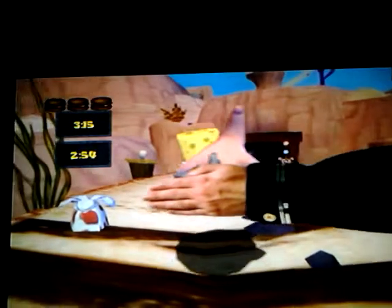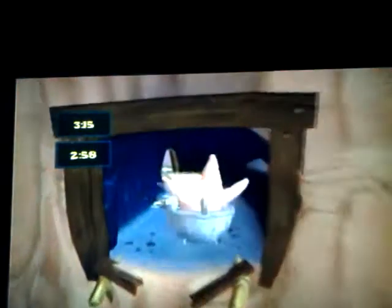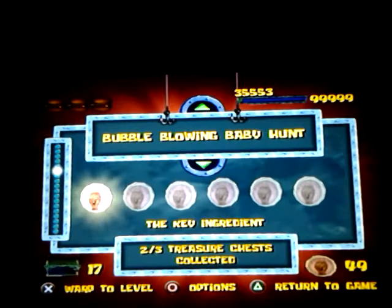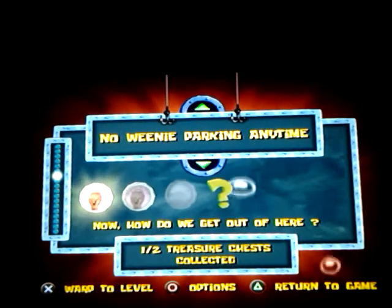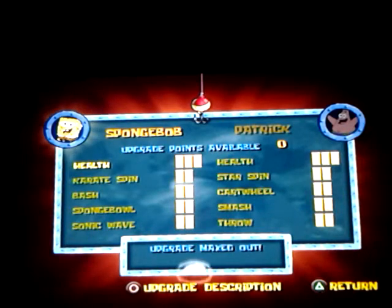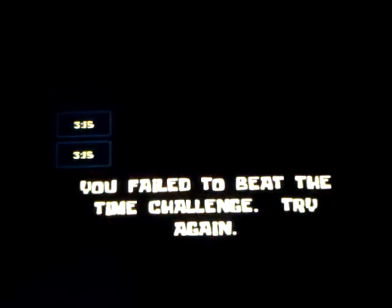SpongeBob and Patrick both have their own different movesets. Both characters can do their usual spin attack, double jump, and so on, but they also have their own unique moves. SpongeBob can use the Sponge Bowl, which is basically a bowling ball move. He can also do a bash — pretty much an uppercut move — and he has a Sonic Wave Guitar, which gives him the ability to rock and roll. Patrick has a cartwheel, which is probably the most useless move in the whole game.